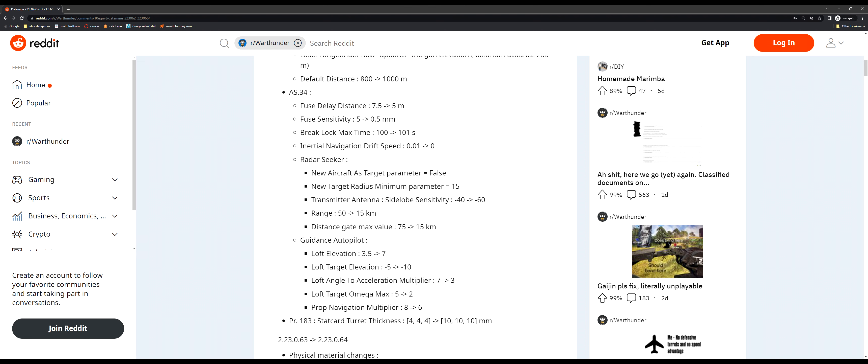There's also the brake lock max time, which just means it can go 101 seconds without locking onto something, so it doesn't particularly matter. But inertial navigation drift speed is something different — this basically means its INS is perfect. If you've seen my video on the Hellfire, the INS drift on the Hellfire is actually rather large, so it will not hit the place it was initially intending; it will hit in a very large area around it. The inertial navigation drift speed determines how far off course the missile travels under INS, which is its only guidance until it hits the target or gets a radar lock.